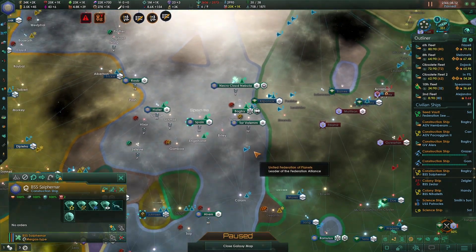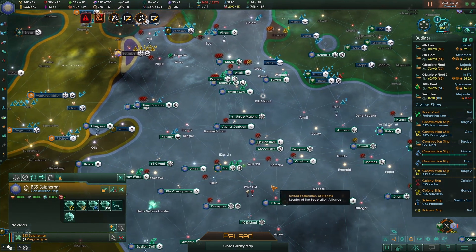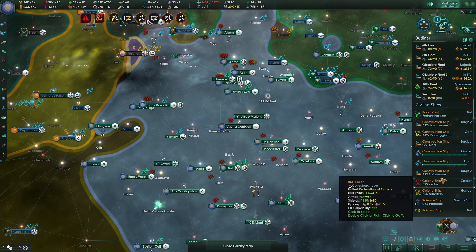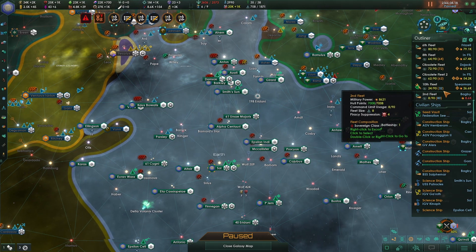You have the one in Bagby. Let's head to the Sol system. Do we have any colonizable planets? No, we don't. So let's get rid of this colony ship that I didn't even realize I had. Let's keep going.